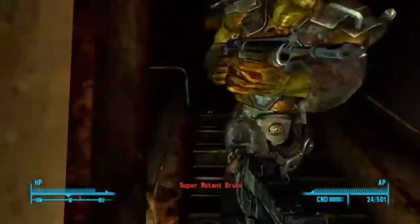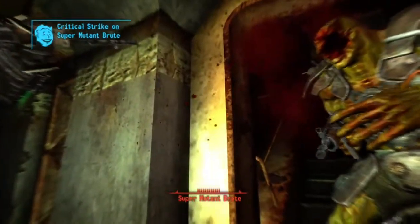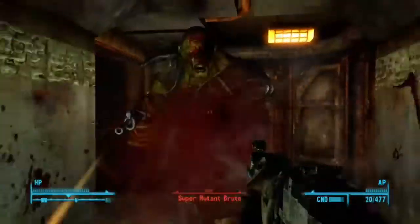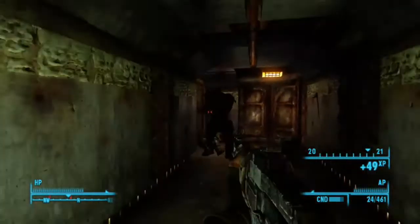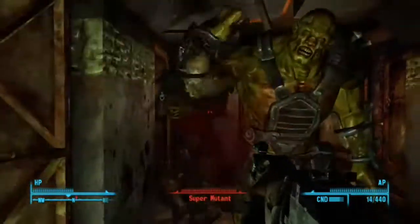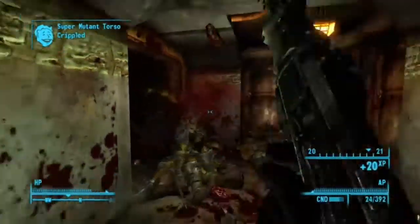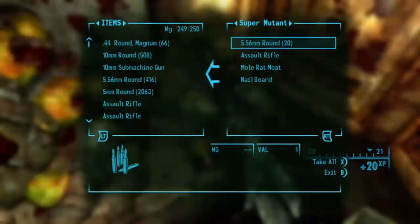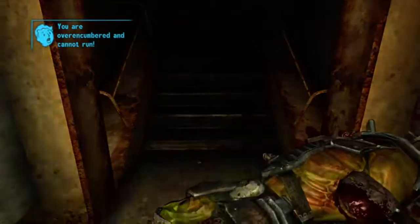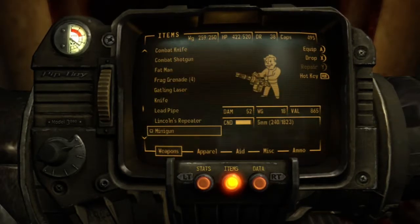Vault 87 seems like a very good place, even though there are a lot of super mutants here. It's good to explore an abandoned vault and see what a place that's been completely abandoned for such a long time looks like. I'll be visiting some other vaults soon — Vault 92, Vault 108, and I think it's Vault 106 or maybe 116.